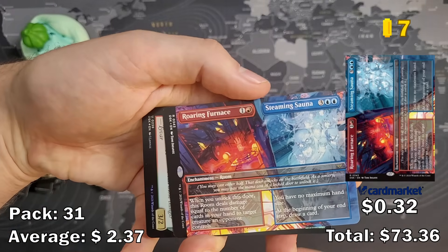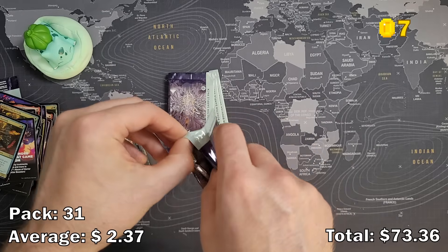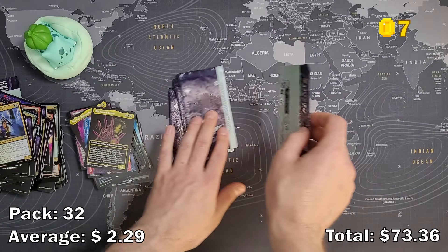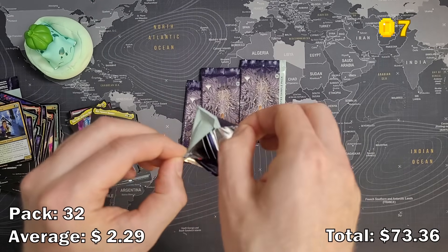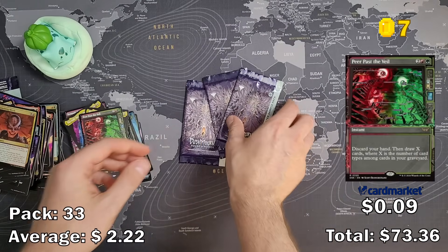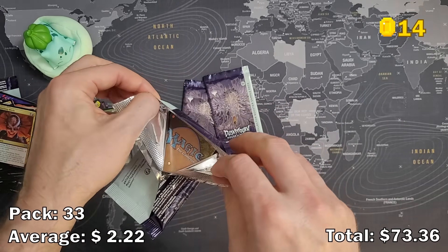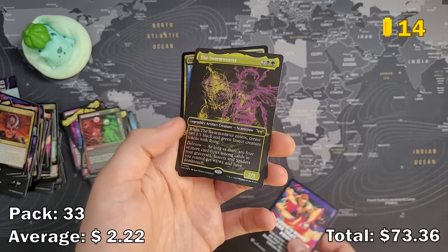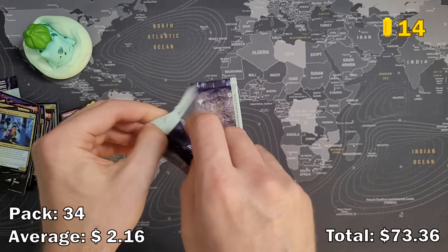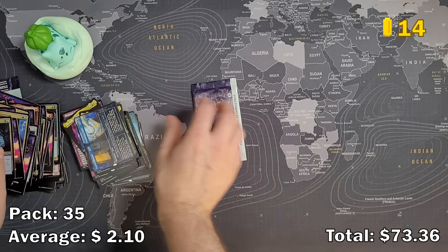We got another full art room — Roaring Furnace, Steaming Sauna — but this is a rare room, so these are really just a few cents each, nothing worth mentioning. Another double exposure — Rip Spawn Hunter. Four packs left. Pier Past the Veil again — however many coins we have currently, you get twice as many. The Spawn Weaver in double exposure foil. Central Elevator, Promising Stairs, and a rare room. And in the last pack — Demonic Council again.